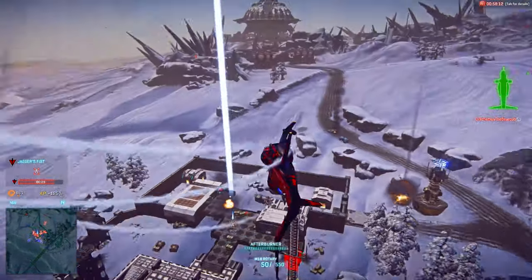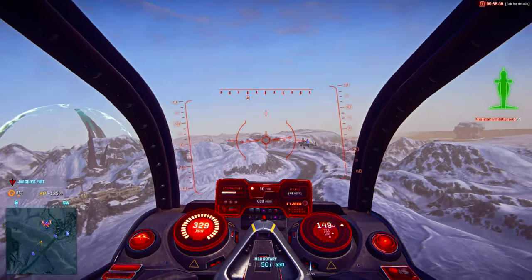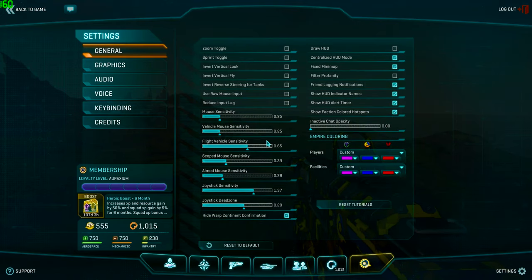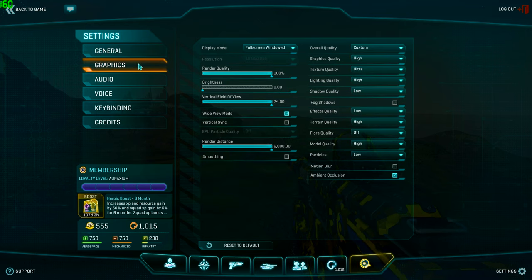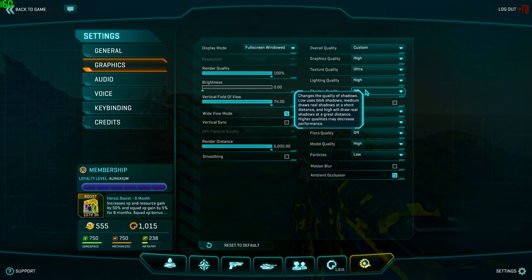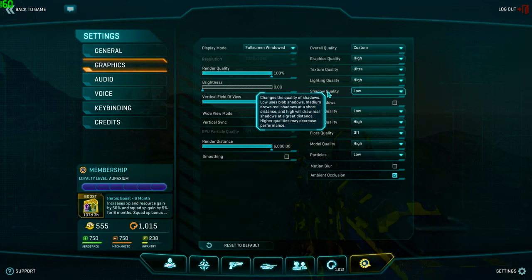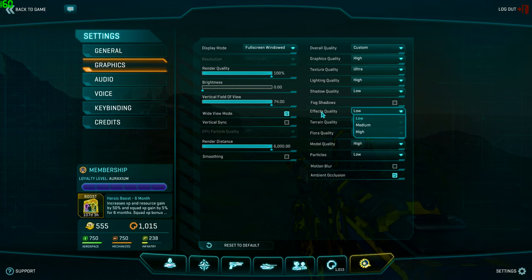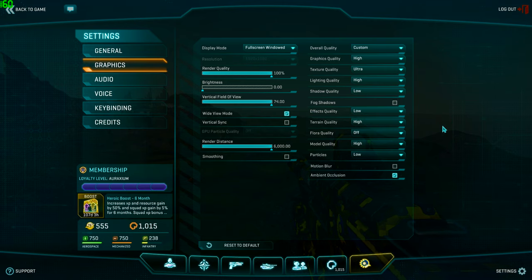We've done about all we can outside of the game — now let's jump in and toy around with settings for the best performance. Log into your character, press Escape, select Settings at the bottom right, and hit the Graphics tab. First, hit your Shadows option — this is probably the most demanding aspect of these settings and for whatever reason strains your CPU instead of your GPU. I have mine set to low, but turning it off will greatly increase frame rate. Next, set Effects Quality and Particles to low. The number one frame rate killer for me is when an ESF strafes with rocket pods, so this will help. Turning off motion blur, ambient occlusion, fog shadows, and flora quality will also reduce processor load.